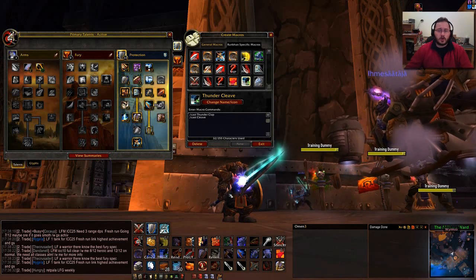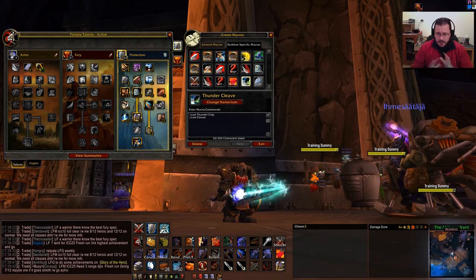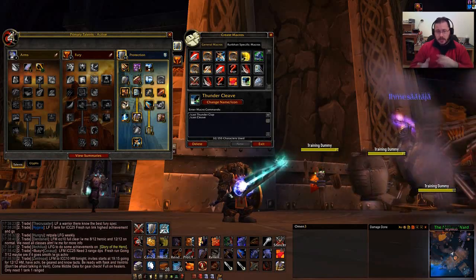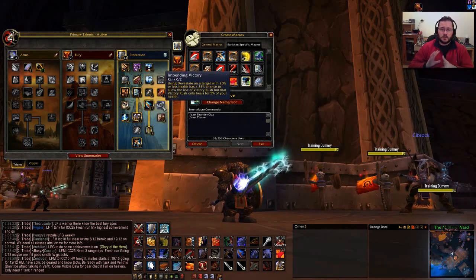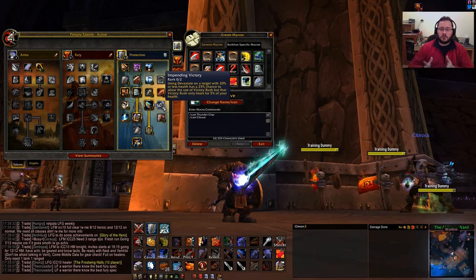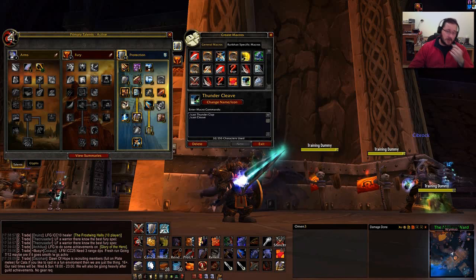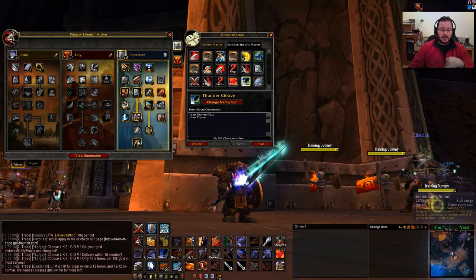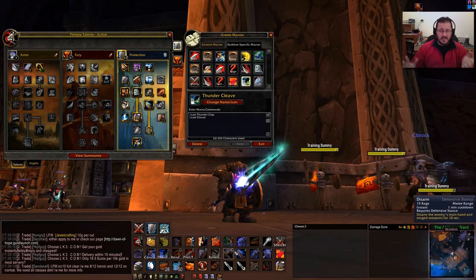Hello everyone, it's time for some more Warcraft with your host Rurikon. Today we're going to be going over the spec, rotation, and what you want to be doing when you're in heroics. I changed my spec since last time because I didn't really use Victory Rush all that much, and the healing was pretty low. The damage in between doing a Victory Rush - I think it's much more useful to do a Devastate, specifically because you're not there to do damage, you're just there to do threat. Devastate always seems to be a better option over Victory Rush.